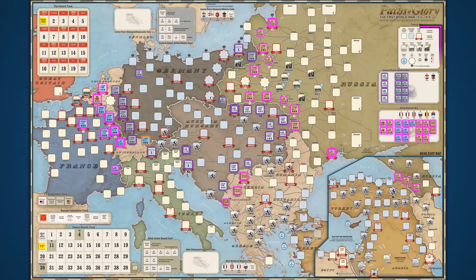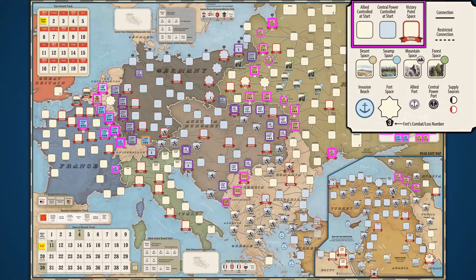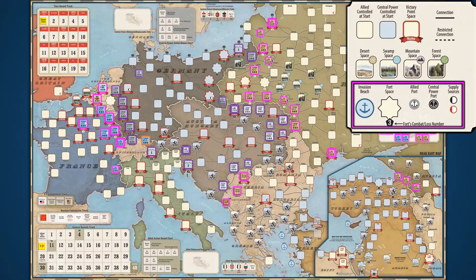While Paths of Glory may seem like it has hundreds of game spaces, there are actually only a few types. Let's reference the legend in the upper right-hand corner of the game board to learn more. Each space is color-coded with an affiliation to a particular side at the beginning of the game. Allied controlled spaces are tan, and central powers controlled spaces are grey. A space with a red border and a banner are locations worth victory points. Spaces may also have distinguishing terrain such as deserts, swamps, mountains, and forests. There are also two unique spaces: invasion beaches and fort spaces.